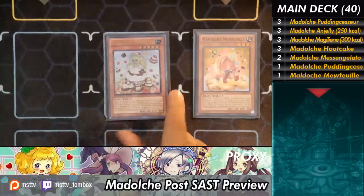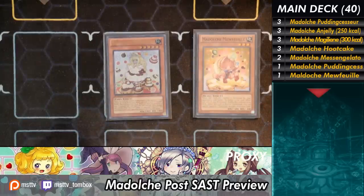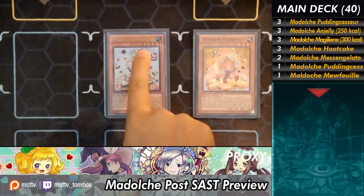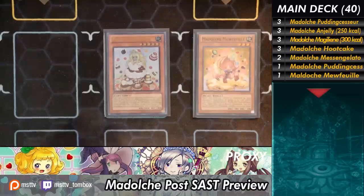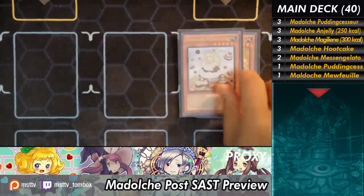Our one-ofs: we have one Madolche Pudding Sess and one Madolche Mufoi. Mufoi is your OTK extender — you could use this card to get the double Tiarmisu, which I think is amazing. I'm considering running an additional copy just because I need the extra body. Pudding Sess is very useful for board removal, and because you can lower her level to 4 thanks to Pudding Sess' effect where anything she summons out lowers the level, you can even use her to go into Tiarmisu and then go into Chuckle a la Mode.